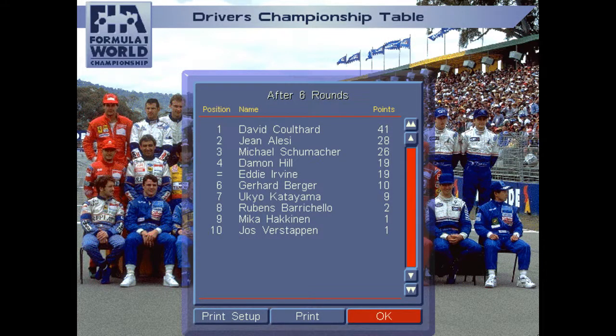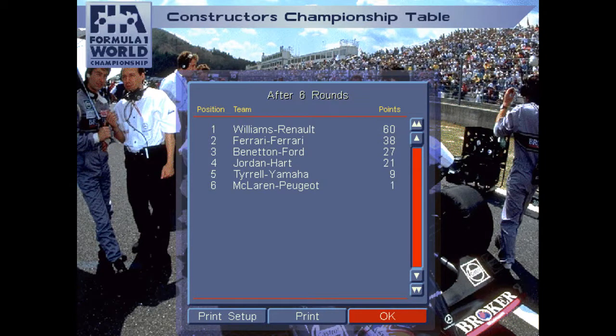Not too bad for me — a 1:20.8. After six rounds, here's how the world drivers championship looks: David Coulthard out front with 41 points from three wins; Johnny Herbert on two wins; Michael Schumacher on one win following; and I'm level on countback with Damon Hill as Eddie Irvine in fourth place on 19 points. Then Berger, Katayama, Barrichello, Häkkinen and Verstappen rounding out the points. Three wins for Williams, two for Ferrari and one for Benetton show how the constructors' championship plays out. Jordan, which is my team, Tyrrell and McLaren round out the points after six races.